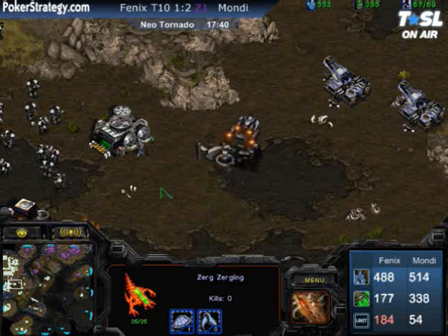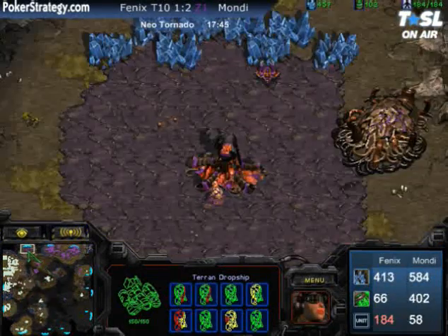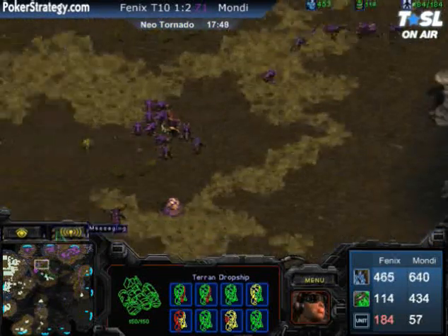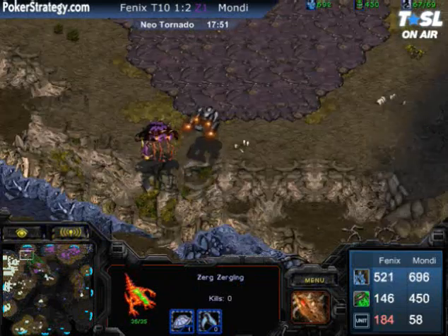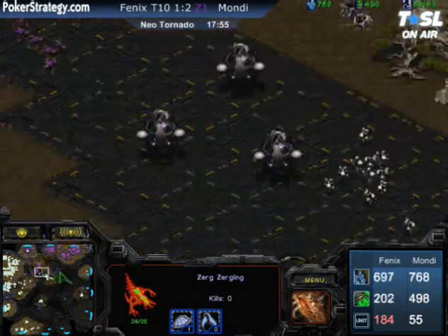Some marines for Mondragon trying to poke around the right side of the map, desperately wanting to get some more expansions up. Dark Swarm can only do so much. Getting more upgrades in the main — 3-2 upgrades coming now for Phoenix. But this is the point where Phoenix is starting to get increasingly high on his vessel count, and he can really keep those attacks down.